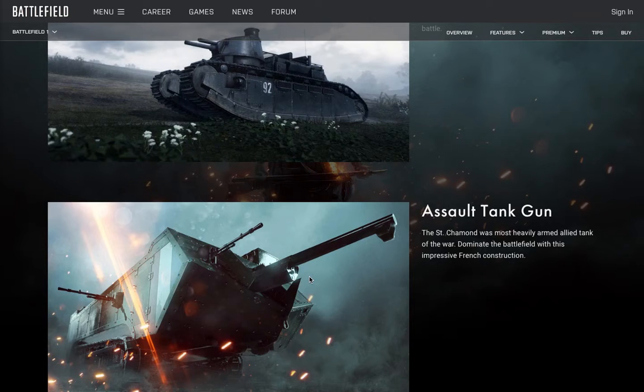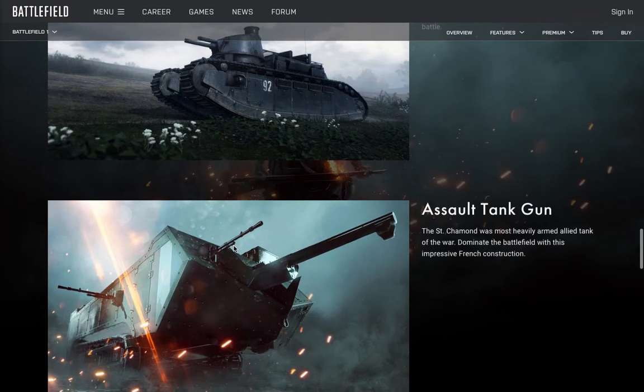Assault tank gun — the Saint-Chamond was the most heavily armed allied tank of the war. Dominate the battlefield with this impressive French construction. One of the things I'm most excited about is that the driver controls the main gun, while a second player in the tank gets to control the machine gun, which looks in the same direction the driver looks. That's pretty good.